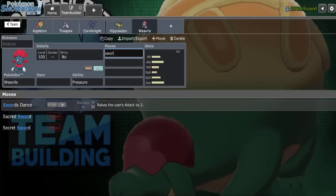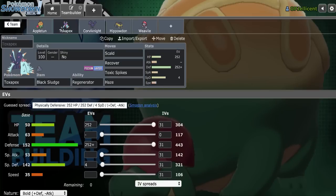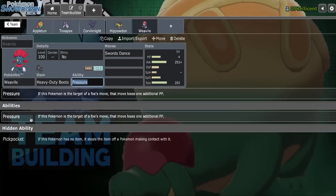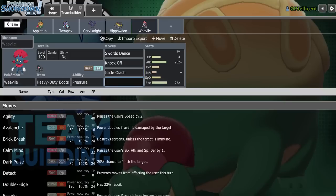I'll go with SD Weavile and make it Adamant, because we have multiple Cinderace checks anyway - Hippowdon, Pex and Appletun. I don't think I have to worry about Cinderace at all with this team, so I can afford Adamant. We'll make it max speed, and put the 4 in HP since we'll have Heavy-Duty Boots. The moves are Knock Off, Icicle Crash, Ice Shard.